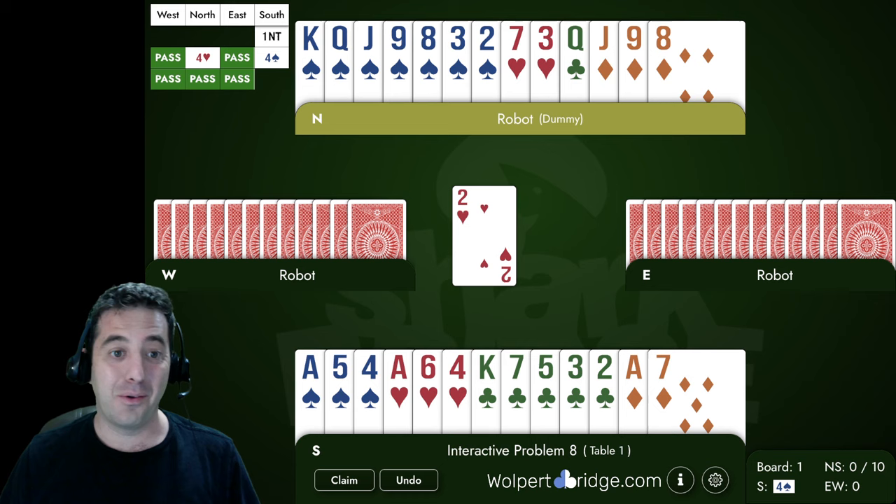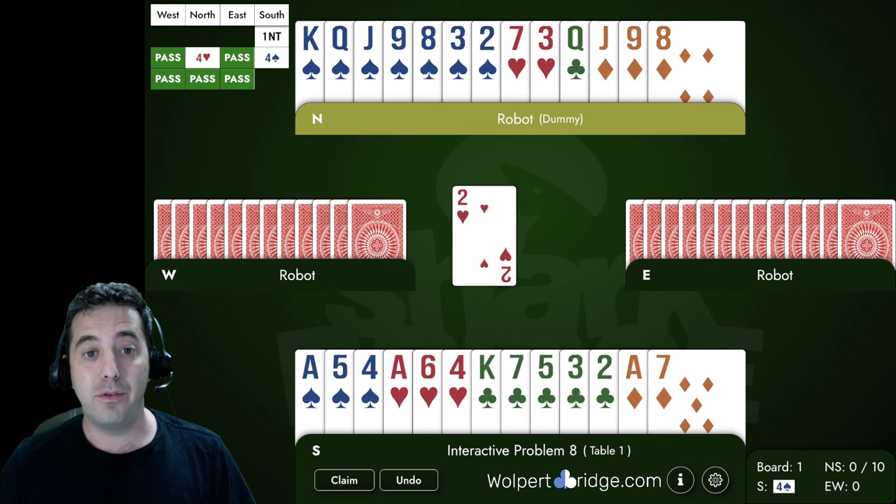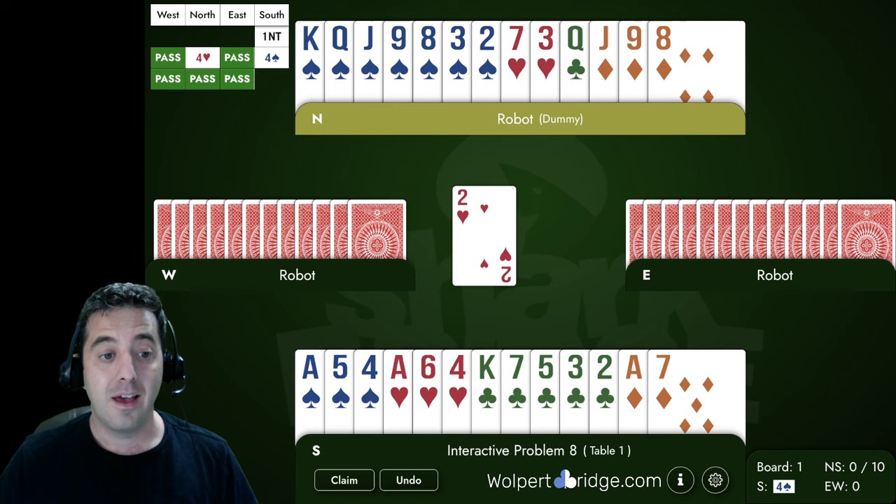Welcome back everybody, it's time for interactive problem number eight. In this hand we open one no trump — this is from a duplicate game that I played. Partner used the Texas transfer and transferred me to four spades, so here I am in four spades.